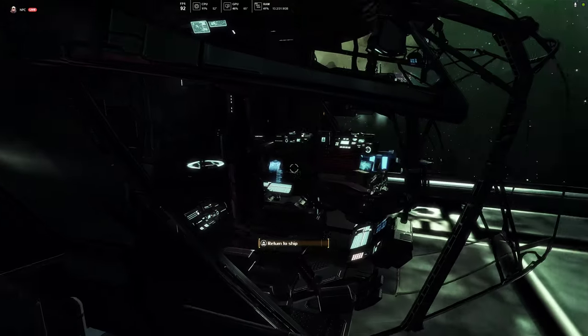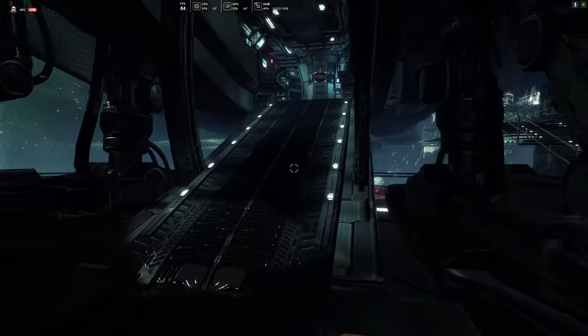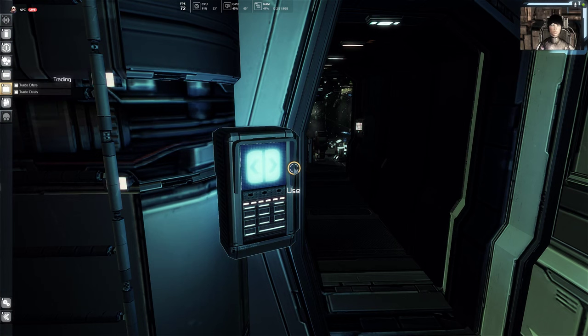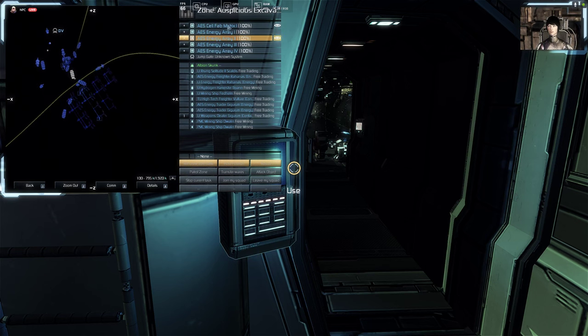I guess I get to look inside my ship — that's pretty cool. All right, let's get back and go. So we've got a person on that station and a person on this station. We need to get the outside stations.